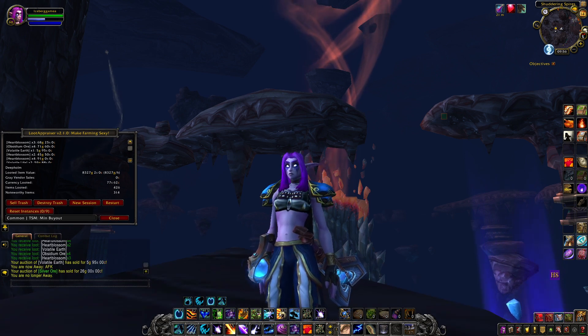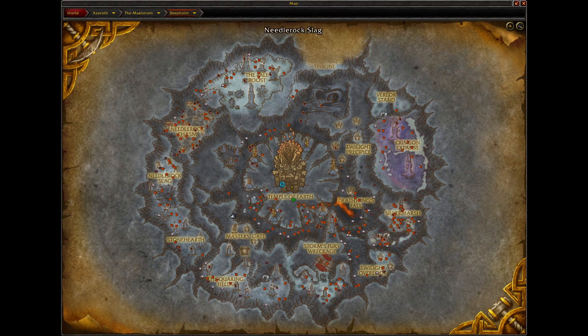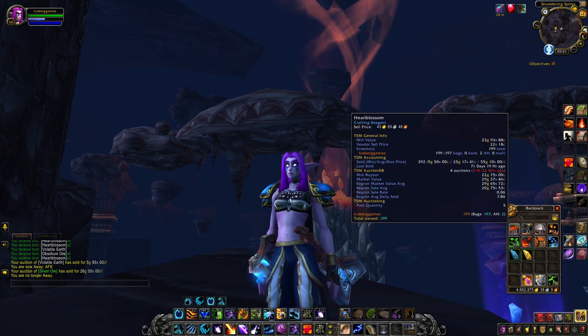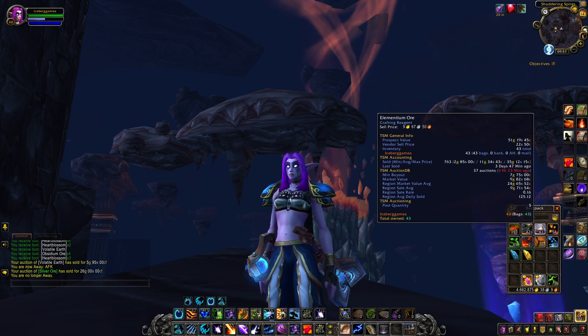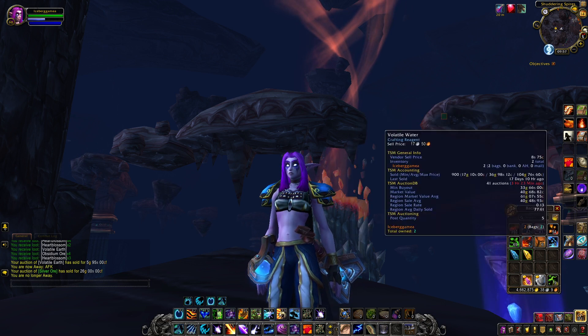This is a dual gathering farm so don't forget your Darkmoon Firewater. This farm takes place in Deepholm and the main item we are after is Heartblossom, which sells very well for an excellent price. We've also got Obsidium Ore, another great seller, Elementium Ore and Cinderbloom, as well as a bunch of different Volatiles and a couple gems.